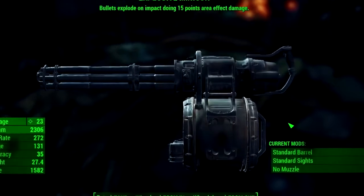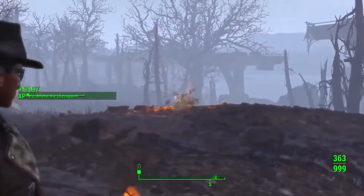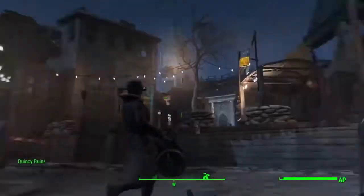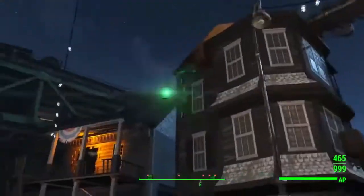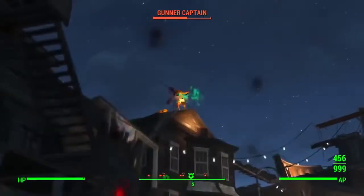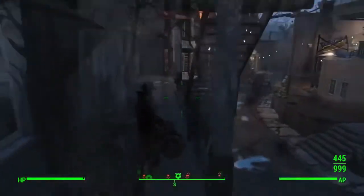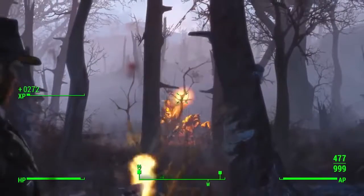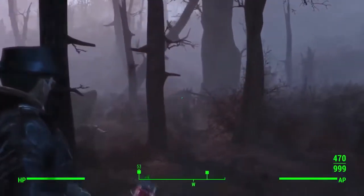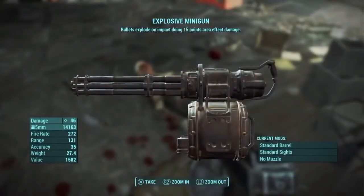Number 1: The Explosive Minigun. You looked impressed by the rocket launcher and shotgun combo, but what if it wasn't a shotgun — but an actual minigun? We gave this number one not just because of the insane fire rate or damage, but the combination of fire rate, damage, and range. Range is very important, and it's why the explosive shotgun was only number two. With this gun, you aren't restricted to close combat. Ammo drops more frequently, and you can hold almost 400 bullets in the clip. Max out the Heavy Gunner and Demolition Expert perks to fully reap the benefits.